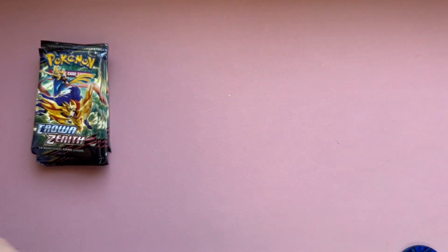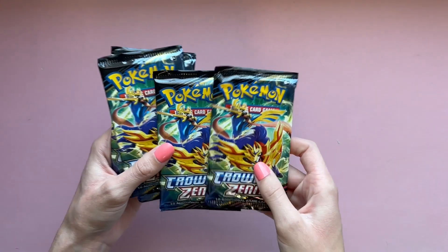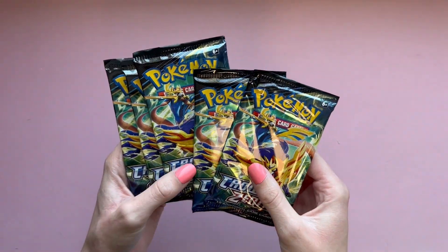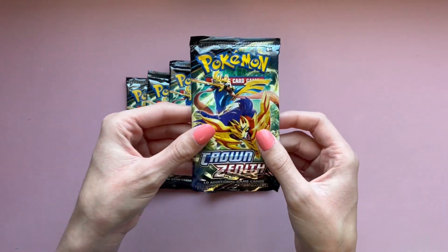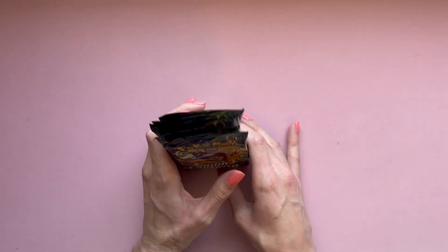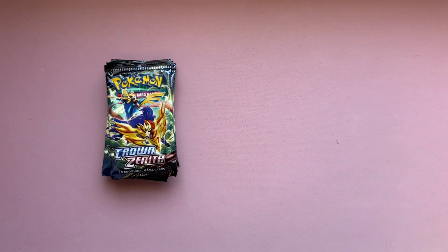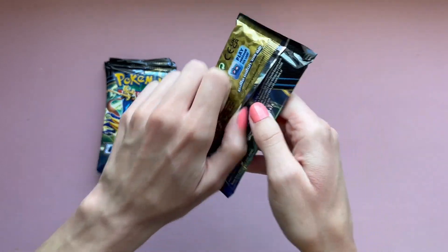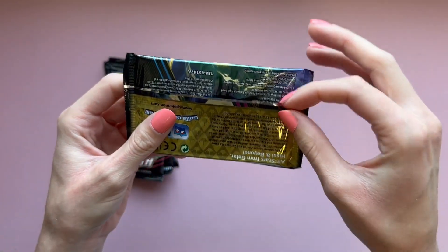And then of course we have our five booster packs of Crown Zenith. Now, if you guys pick this up from GameStop — I don't think you can get it anywhere else, it is a GameStop exclusive — but these packs are really thin and super loose feeling. I don't know how to explain it other than they feel really thin and loose. Let's start off with the first pack here — yeah, look how super loose that is.